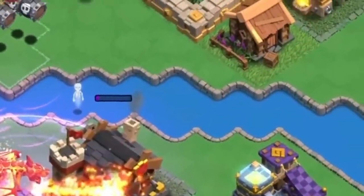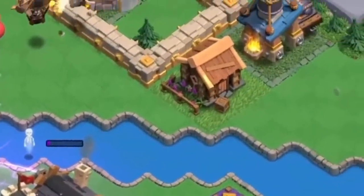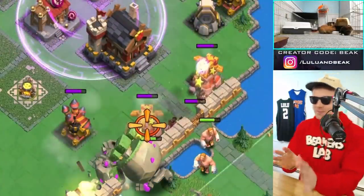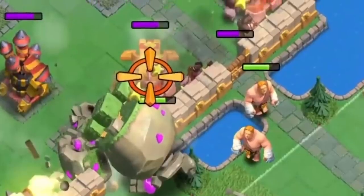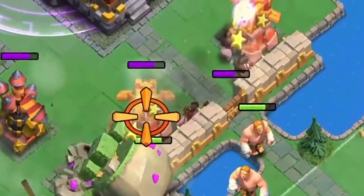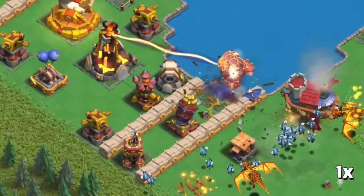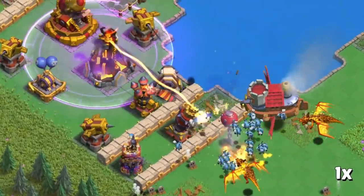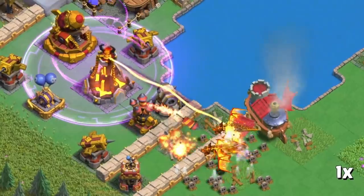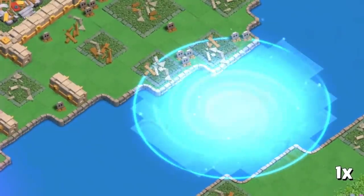But do they look like Clash? Maybe it's the colors — probably the colors, honestly. Now, I don't want to sit on one particular thing because there's so much to see here. But one thing I heard in the dev build video is that when we are attacking these clan capital things as a team, there is going to be progress between attacks. Like, if you and me both attack, I can drop a spell for you.